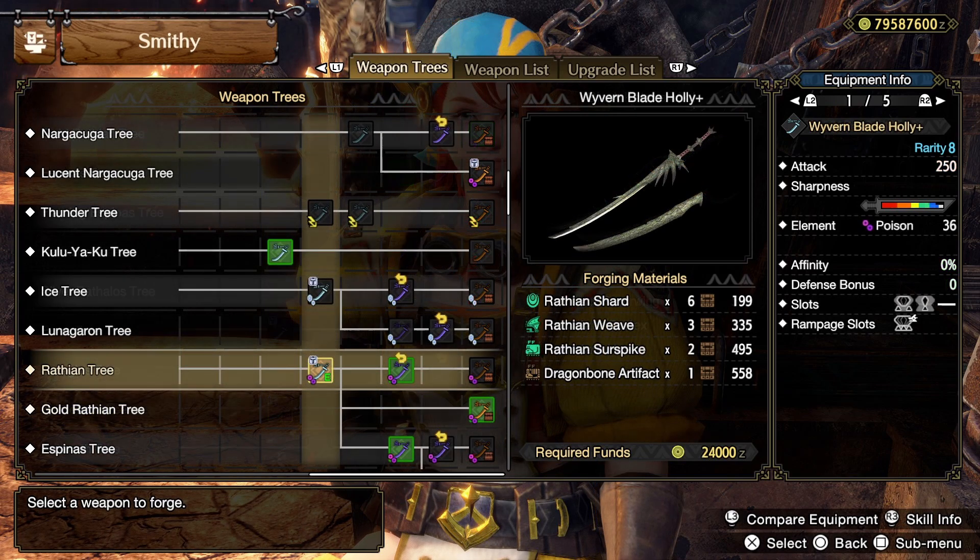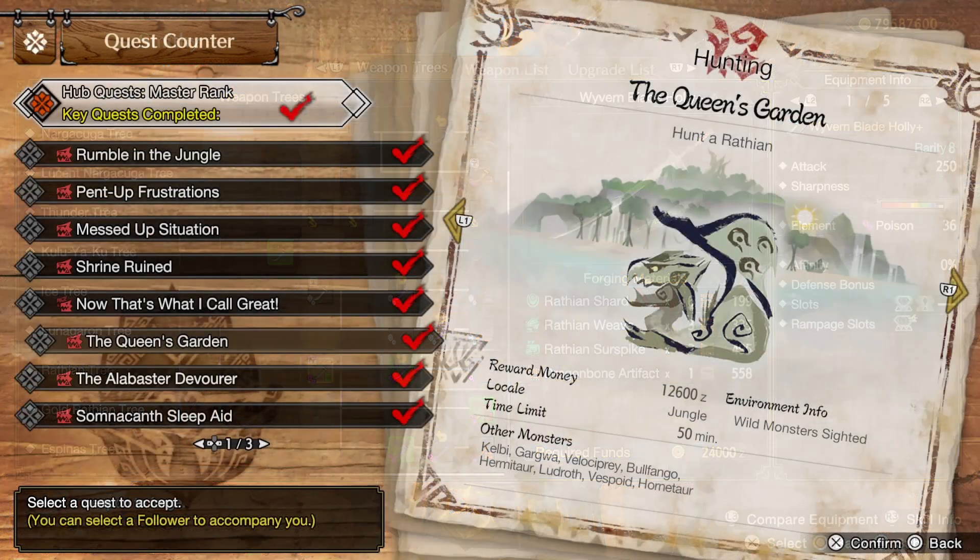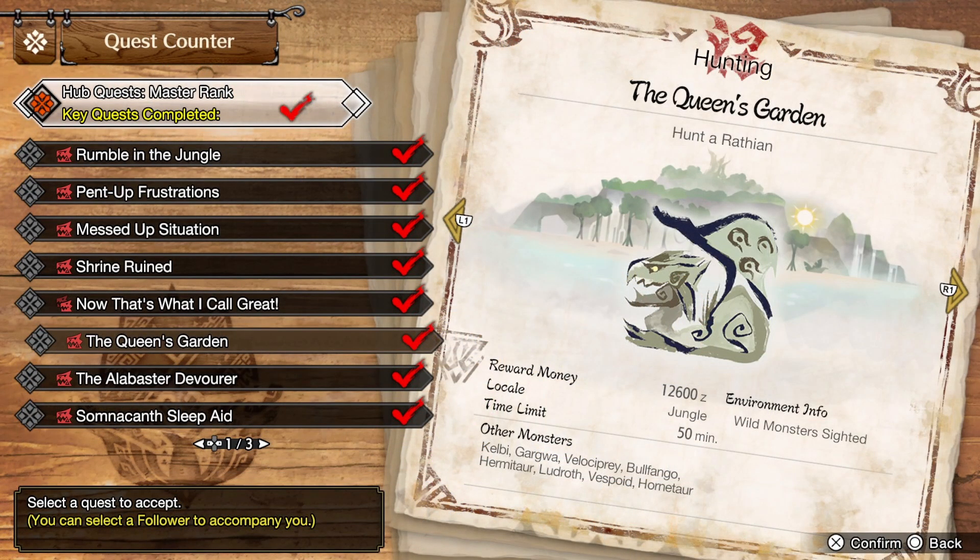The second longsword is available at master rank 2-star quests, and that is the Wyvernblade Holly Plus. This is either craftable directly or you can upgrade into it. It requires the Wrathian materials you see on the right, as well as a dragon bone artifact. The dragon bone artifact is again from bone piles in the jungle, so just search those out. You'll also want to complete the quest 'The Queen's Garden' in order to get the Wrathian materials needed to craft this longsword.